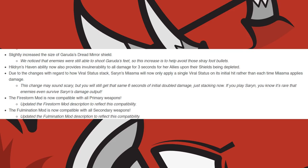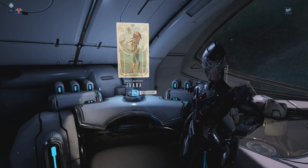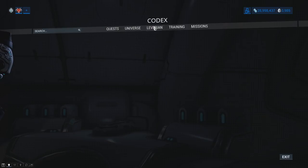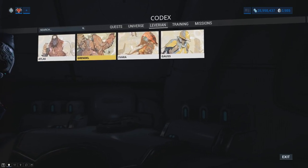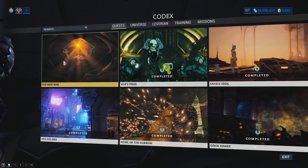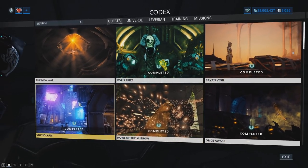The Firestorm mod can now be equipped on all primary weapons, and the Fulmination mod can be equipped on all secondary weapons. The Codex console in the Orbiter will now show Leverian Prex cards rather than items from anywhere in the Codex, plus they also added a Leverian page to the Codex. The Quest section of the Codex now orders itself by Active, Incomplete, and then Complete.